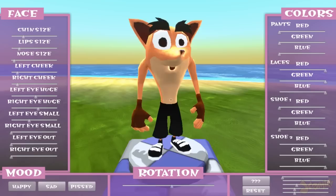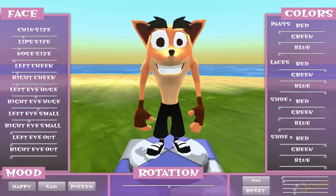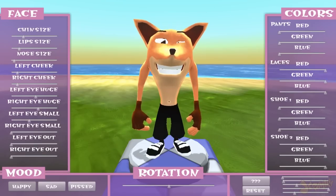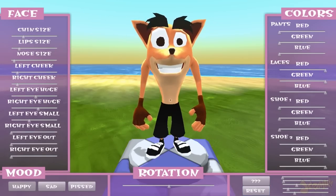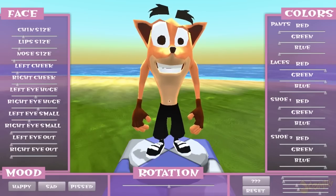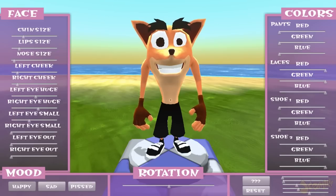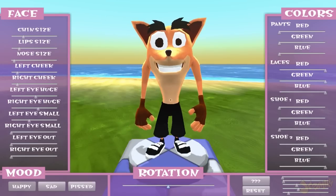There's an eyebrow button where you can make his eyebrows thin or fat, but I'll just keep them right there as a preference. This is where you can make his eyes wider or bigger — I didn't really mess with this too much, just increased it to a minimum.